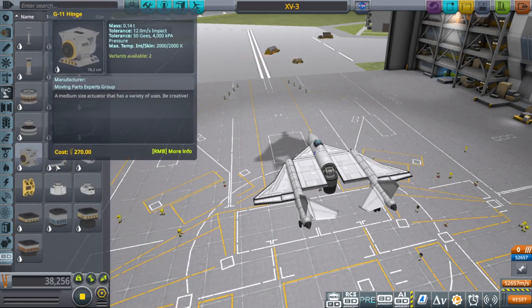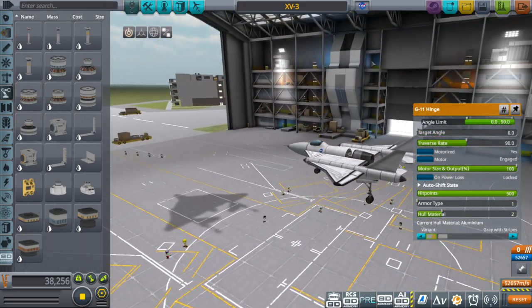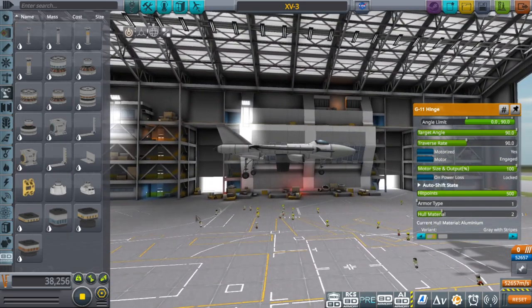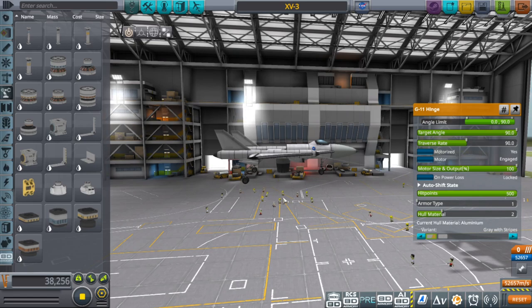I use this hinge right here. Set the angle limits so that one of the angles is zero and the other is either 90 or negative 90, whichever is pointing down. It doesn't have to be exactly that — it can be like 89. I just wouldn't go 91.